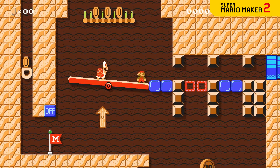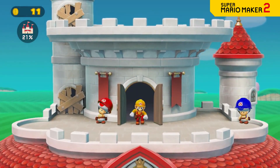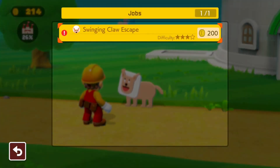There are more than 100 original courses crafted by Nintendo in story mode. You'll see many examples of expert course design. As the castle's reconstruction progresses, Mario will be able to reach more areas in and around the construction site. The characters you meet in these new areas may even offer up additional jobs.